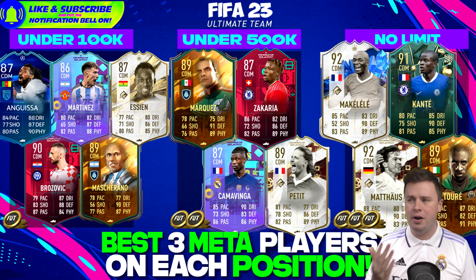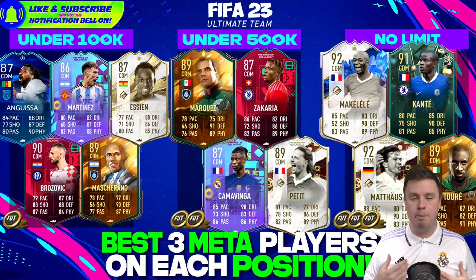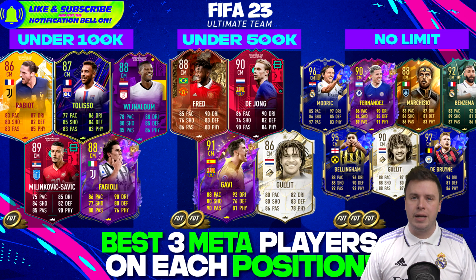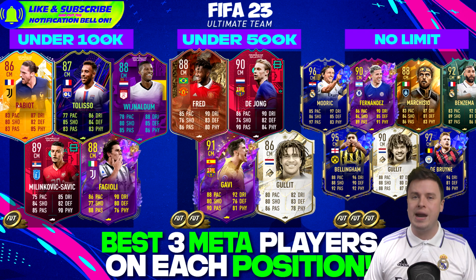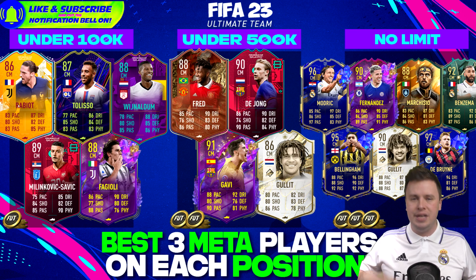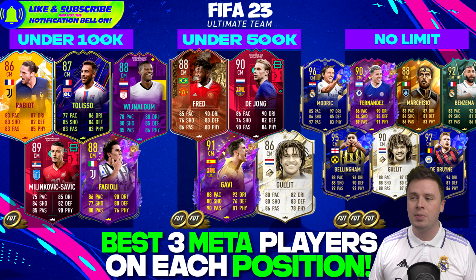Claude Makelele and N'Golo Kante almost feel the same in the game - their playing style, length, body type. Lord Mattheus is also great. My personal favorite is still Yaya Toure. For central mids, you're looking for box-to-box complete players with every single stat over 80. The Serie A is heaven: Rabiot, Milenkovic-Savic, Fagioli, and Wijnaldum are all coming from the Serie A - I can't choose anybody over them.